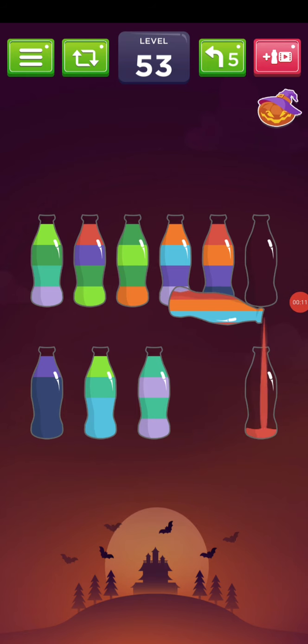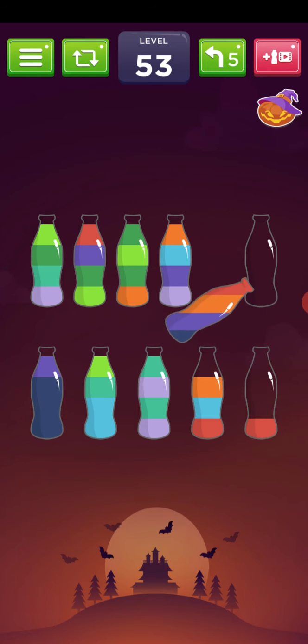Hi friends, welcome to my channel. Today we are playing Liquid Sword puzzle level 53. You can see three red potions — I'm going to take those out first. Now the orange potions.